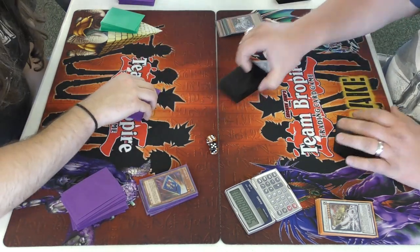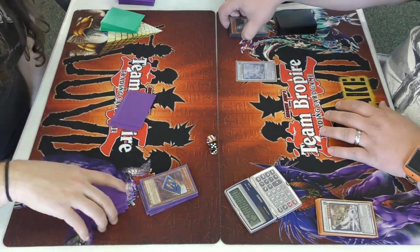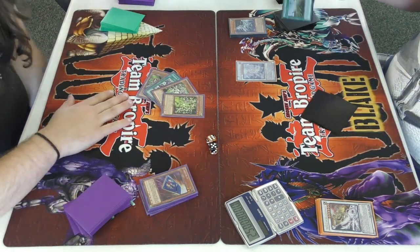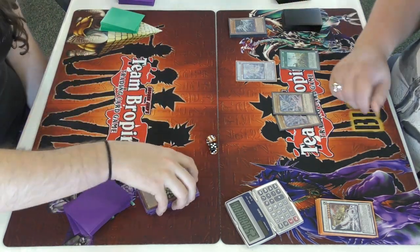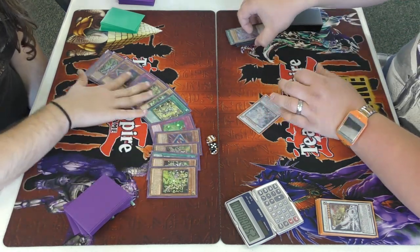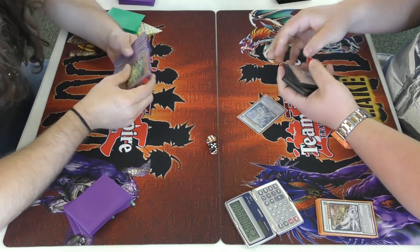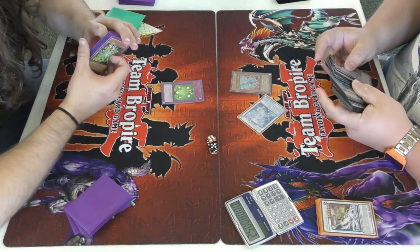Side Frames aren't a total glass cannon but they can be — if you don't draw the outs, you just get wrecked. Right there I'm screwed. Blue Eyes Spirit Dragon — if you want to make Side Frames cry, play Blue Eyes and make that card, for real. Anyway guys, if you enjoyed this video go ahead and like and subscribe.